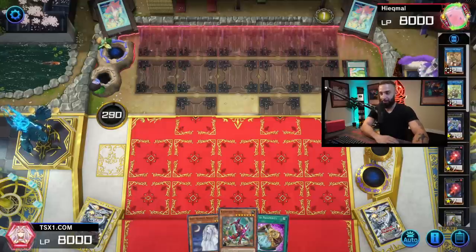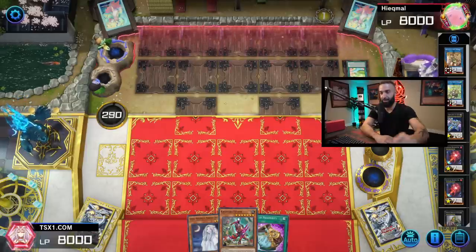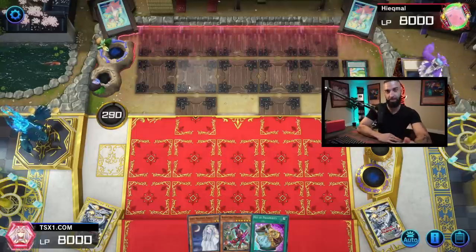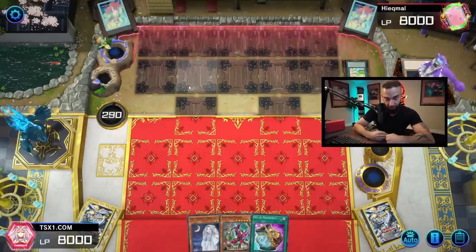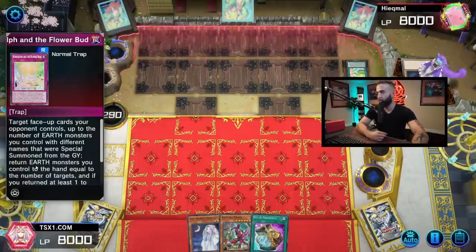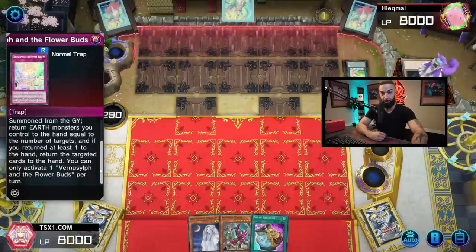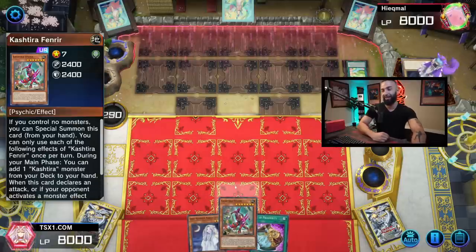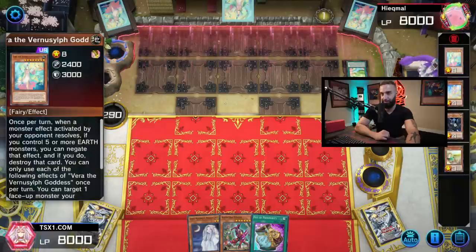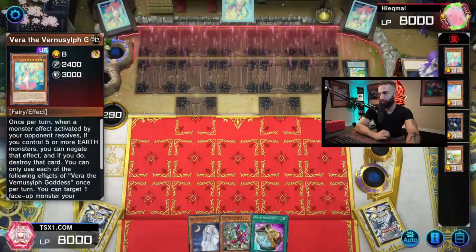I'm going to Fenrir, normal summon Mourner, get Baron — Fenrir search, Fenrir follow-up. Unicorn is the best one to have by a landslide because Unicorn gets Birth, and Birth is what you really want. Birth ensures that throughout the entire duel you have great follow-up, same with Preparations. You want to set up Birth and Preparations as soon as possible, then protect them with all your Kishderas.